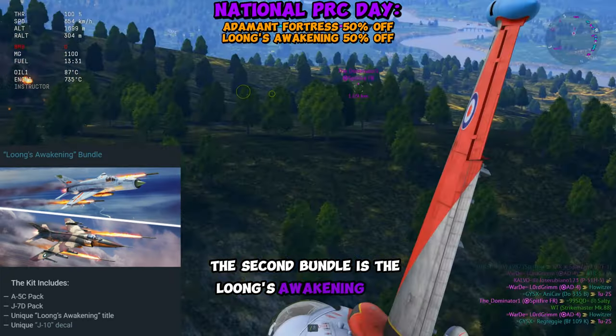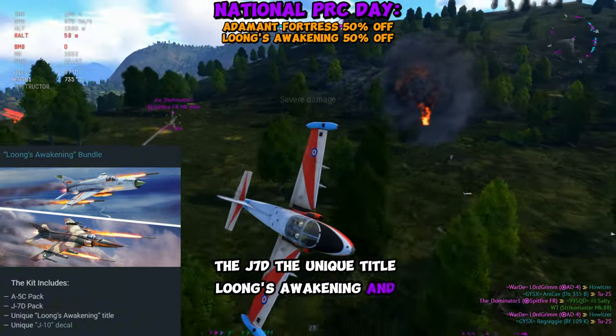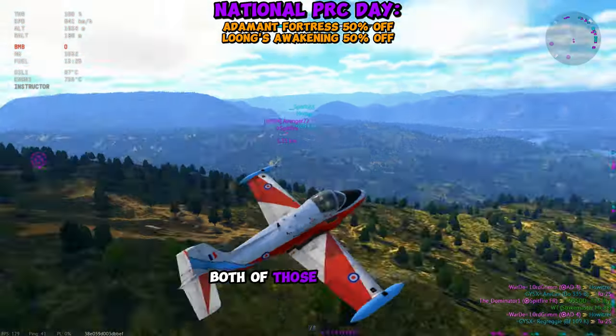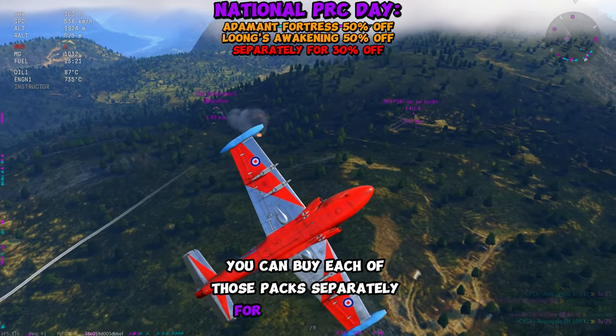The second bundle is the Long's Awakening one. It includes the A5C, the J7D, the unique title Long's Awakening, and the unique J10 decal. Both of those packs are 50% off in the sale. Additionally, you can buy each of those packs separately for about 30% off.